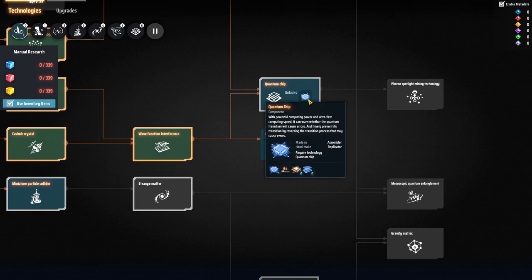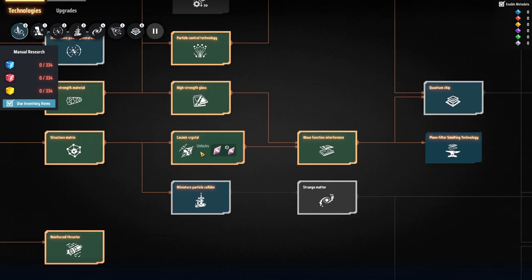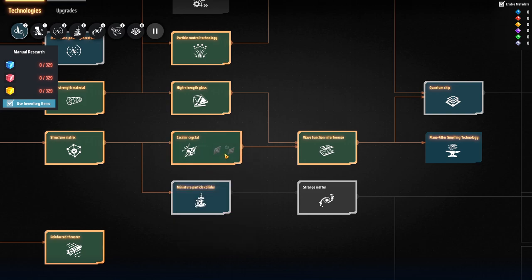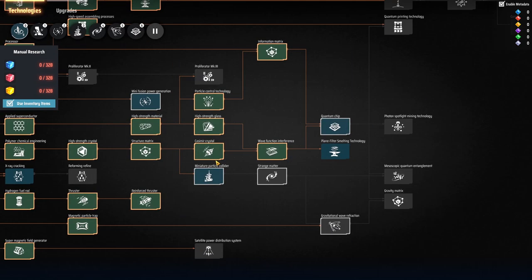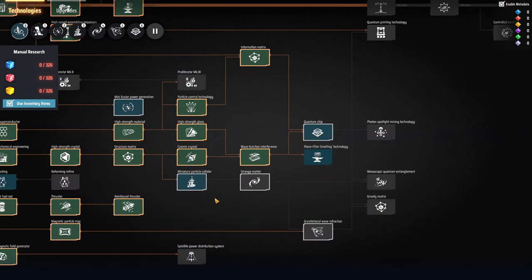I actually unlocked waveform interference off screen. For quantum chips I need high strength glass and casimir crystals. Casimir crystals are hydrogen, graphene, and those crystals — oh god, that's right, more titanium. Let me get my head wrapped around this and I'll go from there.